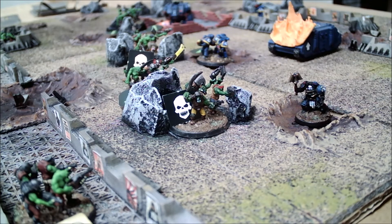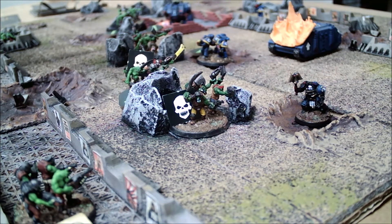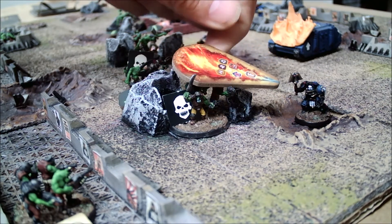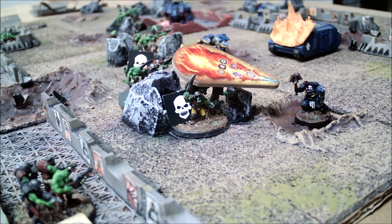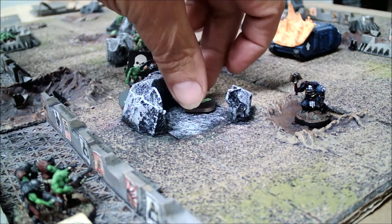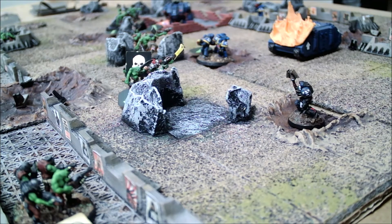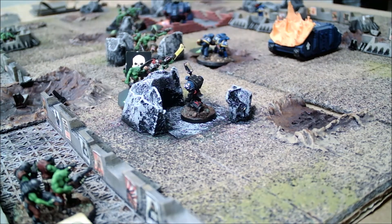Marine order two is the chaplain, Brother Orad. He assaults the Orcs in the rocky enclosure and fires his flamer pistol on the move. The flamer pistol has a power of two; the Orc defense with terrain is a whopping six — he needs a four to pull this off. He rolls a six. Since the target is killed, he could declare another target, but Brother Orad decides it's more important to hold the terrain. He drives the Orcs out and captures it. The chaplain captures the hard cover and is in position to attack.